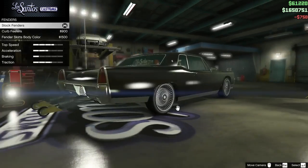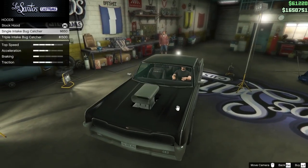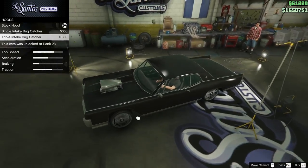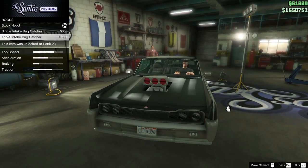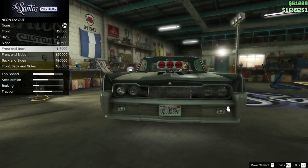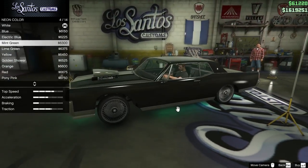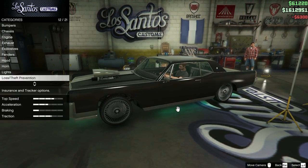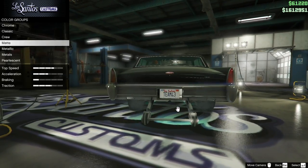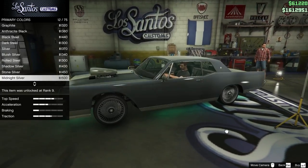We'll get the dual exhaust. I'm going to try my best to make this car look cool, I just don't think it's possible. Should we get some neons? Front, back, and side. Let's get like a mint green. I really want you guys to leave comments and be like, 'Ollie, you're completely missing the point of this car.' I'm just not seeing it.